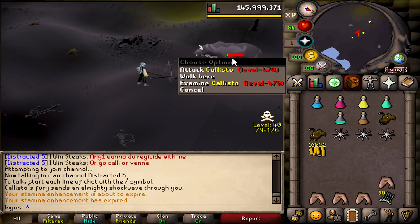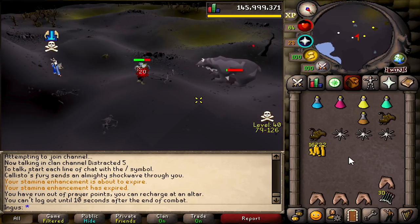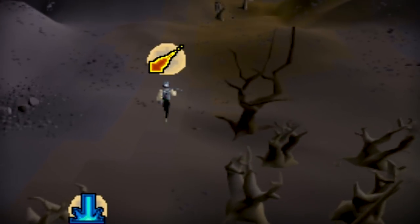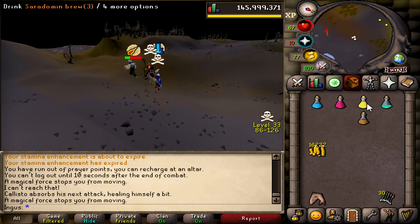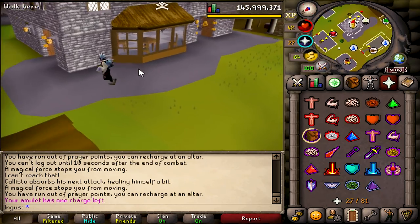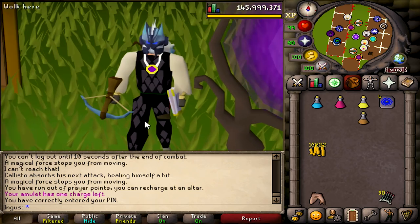Come on, one more hit... no. Come on man, get him, Callisto! Goodbye — oh, we almost made it. We were literally one hit away. Four people on me — that's pretty sad. We almost finished the task. Absolutely one hit away. Guess we'll have to go back again.